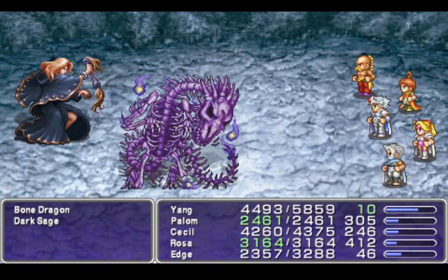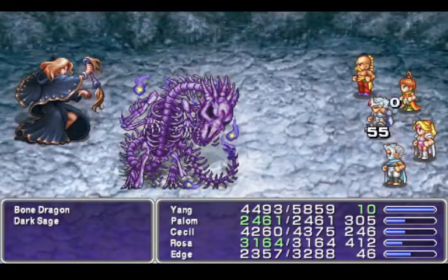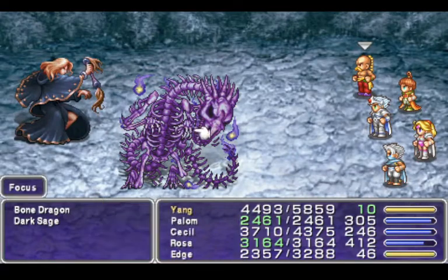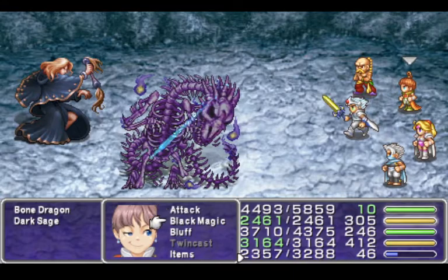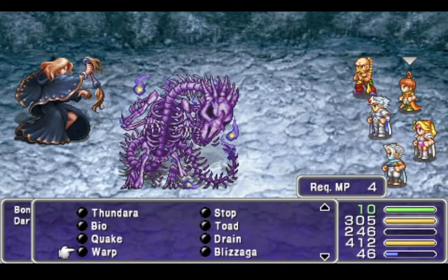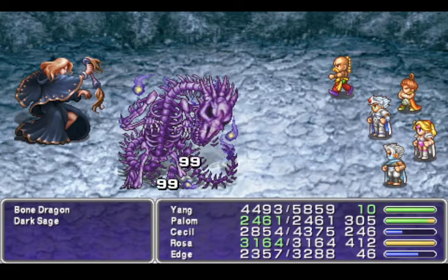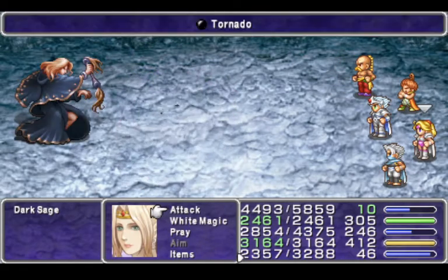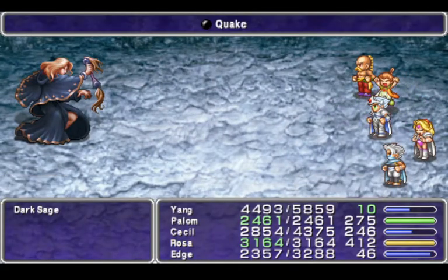We have to kill a Bone Dragon, I think, still. So we're gonna kill the Bone Dragon — we're gonna fight this fight to kill the Bone Dragon, because I don't want to have to deal with Bone Dragon later. Thank you, Edge. Quake is cheap enough that I'll do it in a fight like this. Never mind, Bone Dragon is just dead.